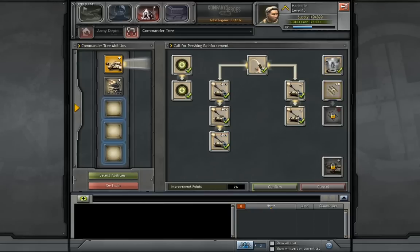I'm just going to click through all of these and then explain it all. The two points on the left basically just reduce the command points required, so you can get the Pershing at earlier levels — at level 8 instead of level 10.